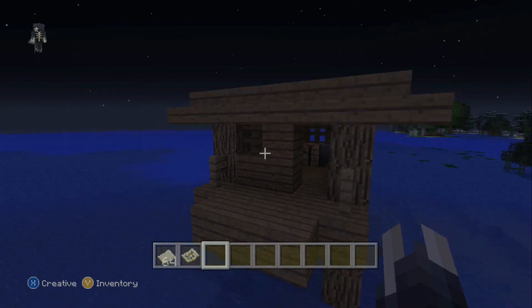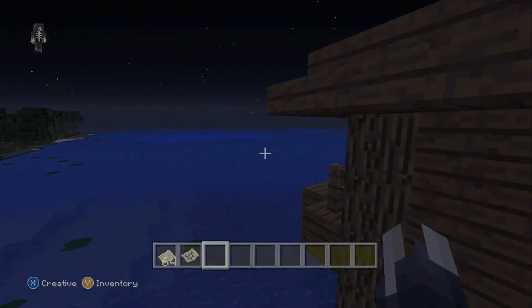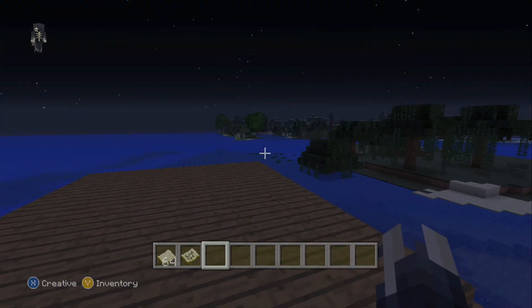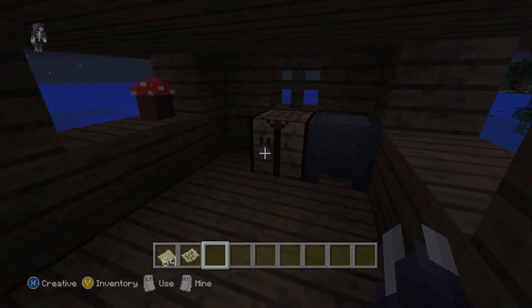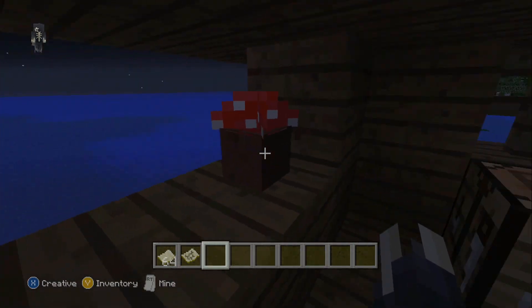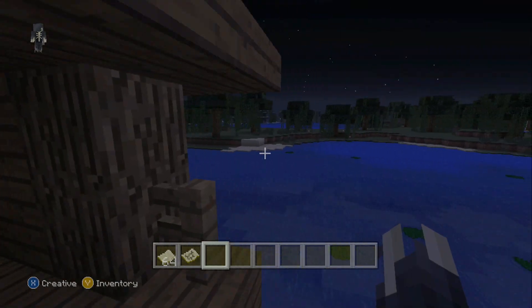The Witch Hut spawns at the edge, and inside it — inside these Witch Huts — in all of them there's a cauldron, a crafting table, followed by a clay pot with a mushroom in it. I'm not sure if it's always the same mushroom, but I'm pretty sure there's always something else in them.